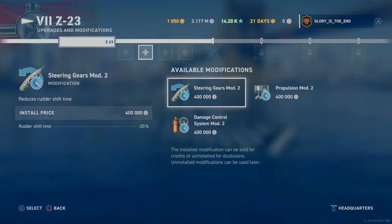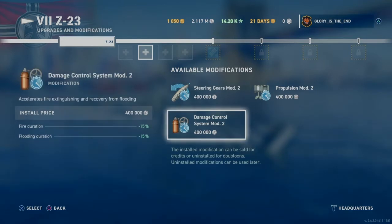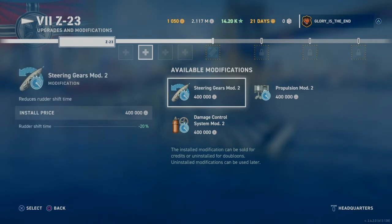The second slot is quite a difficult choice, but my usual go-to is the steering gears mod because I like to be very manoeuvrable, especially when it comes to destroyer-on-destroyer combat. As a destroyer you're coming up against destroyers regularly, you're in amongst torpedoes, trying to capture flags, and manoeuvring into position for torpedo launches. A rudder shift time reduction of minus 20% is quite large, so I'll probably be going for the steering gears mod.